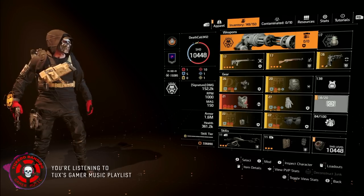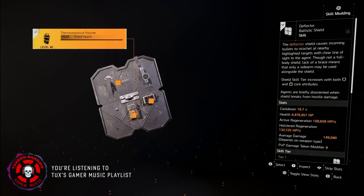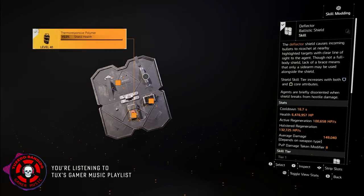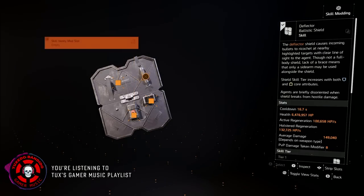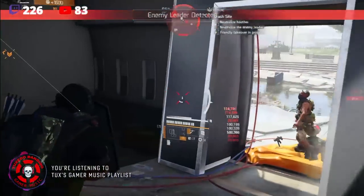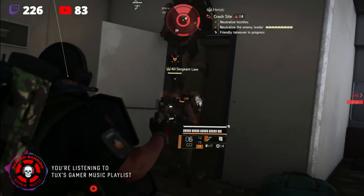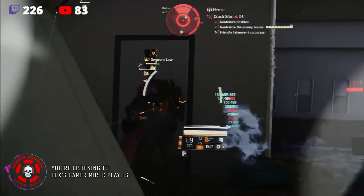It's balanced and brings it all, especially unique synergies. The deflector causes incoming bolts to ricochet at nearby highlighted targets. It's not a full body shield and requires you to only use your sidearm. For mods I got deflector damage — that's going to be important — damage bonus per enemy, and shield health. This is sort of like the crusader and striker shields: it is designed to break. It's not like the bulwark shield that is invulnerable. But if you build this correctly, it should be rare that it breaks.